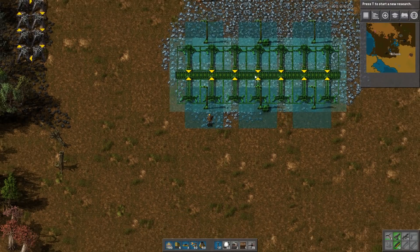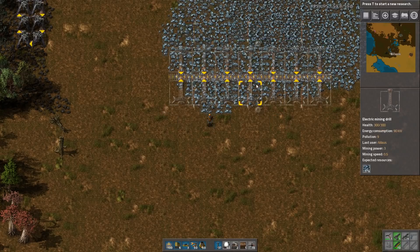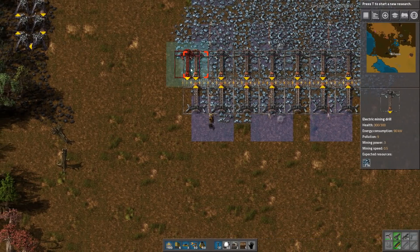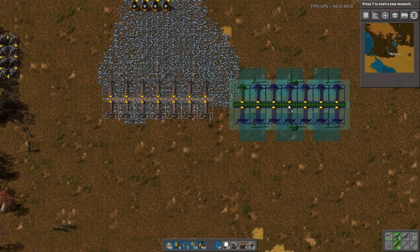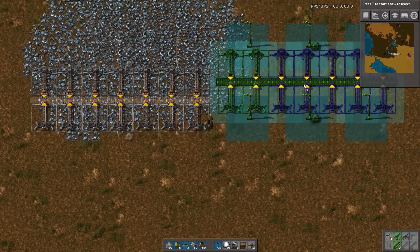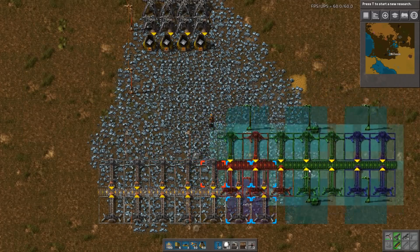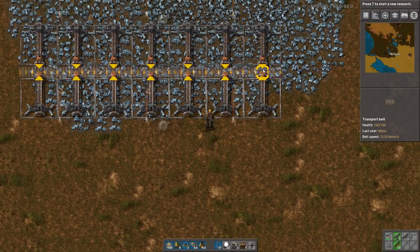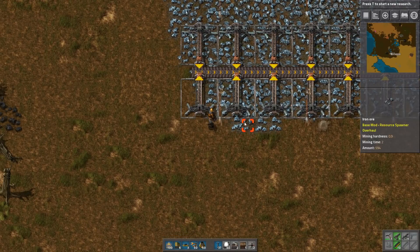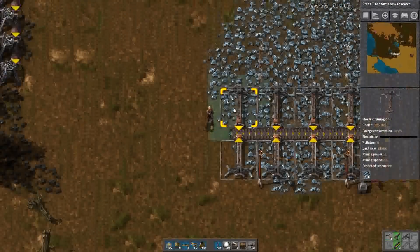Let's look at a blueprint for this part. This blueprint contains 14 miners. The reason it's 14 miners is because 14 miners is what it takes to saturate a yellow belt. The other reason, which is also part of the design, is that end-to-end it tiles perfectly — the power poles are exactly connected, snapping to the ends, and top-to-bottom they fit as well. There are also lights included in my blueprints.